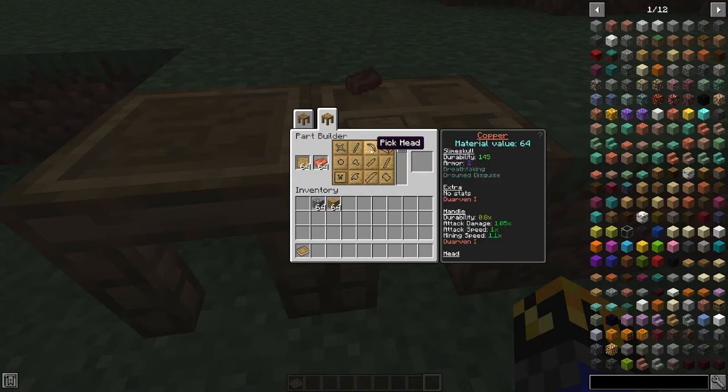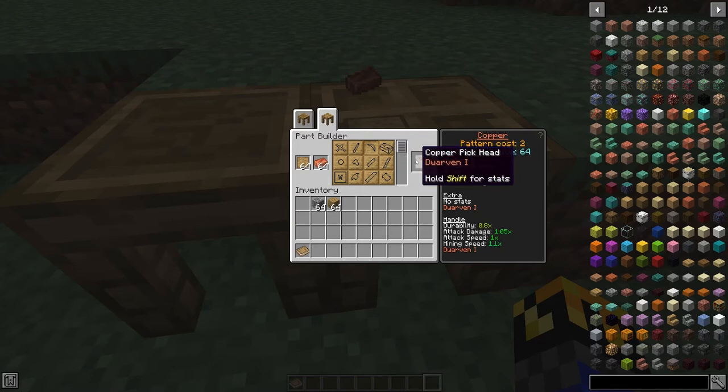And there you go. On the right side you can see copper, the pattern value which is 2, and the material value which is 64 because I have a full stack in it. So if I take it out and put 2 in — as you can see, if we only have one in, sometimes the value won't necessarily change even though it will still disappear. So just keep in mind that as long as it appears here, you're fine.